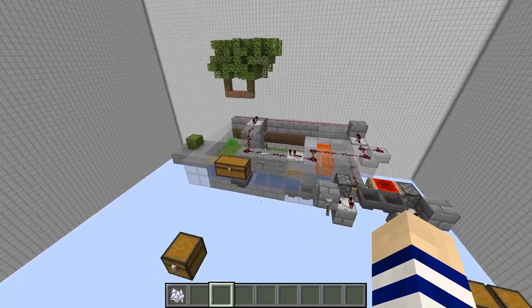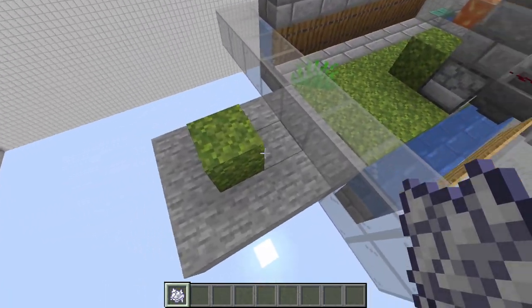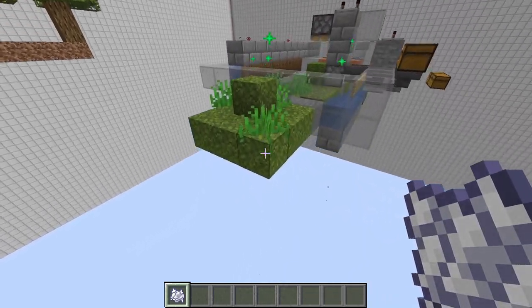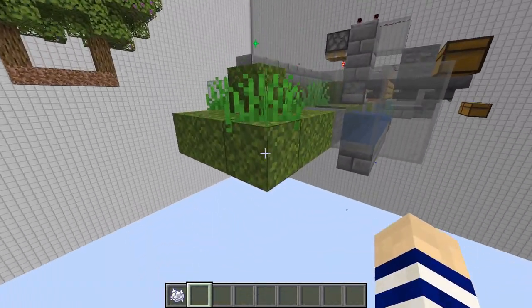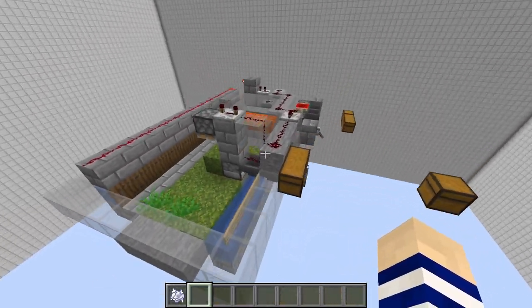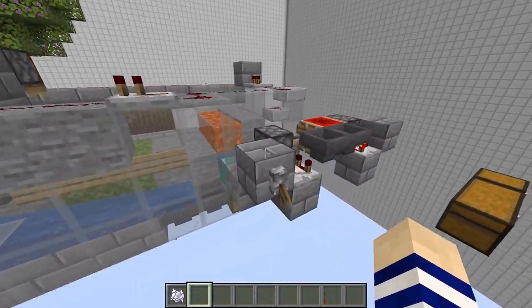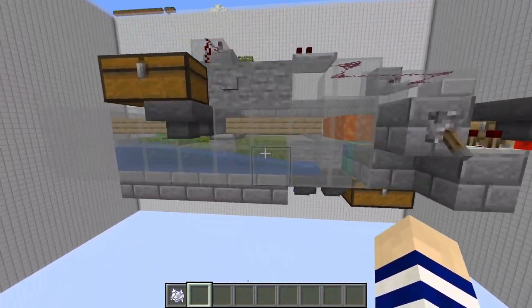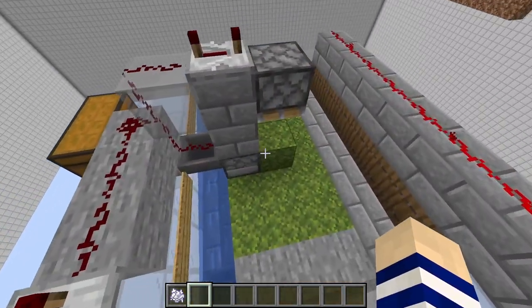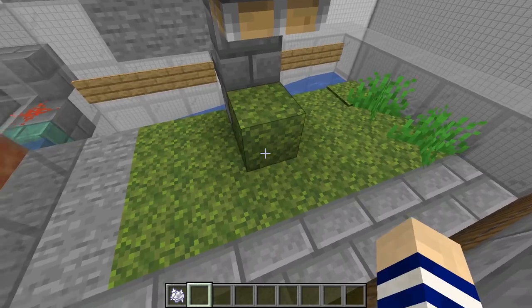So let's get into how this farm works. When moss is bone mealed, it actually grows some more stuff around it and will convert the blocks near it - stone is one of those blocks. What I've done is created a little stone generator here, and I use some pistons to push it along.